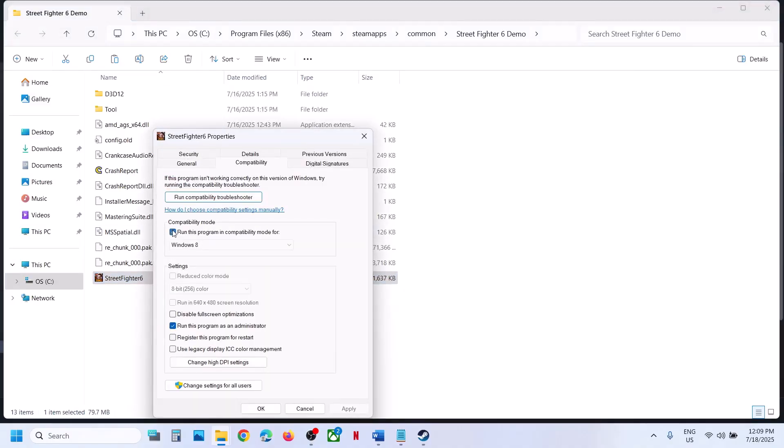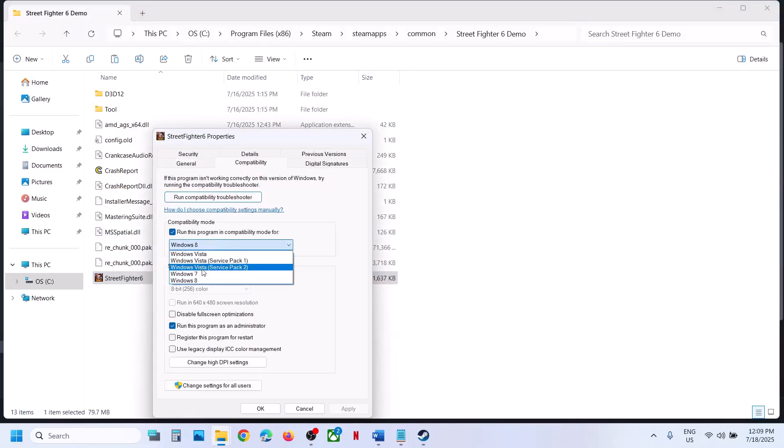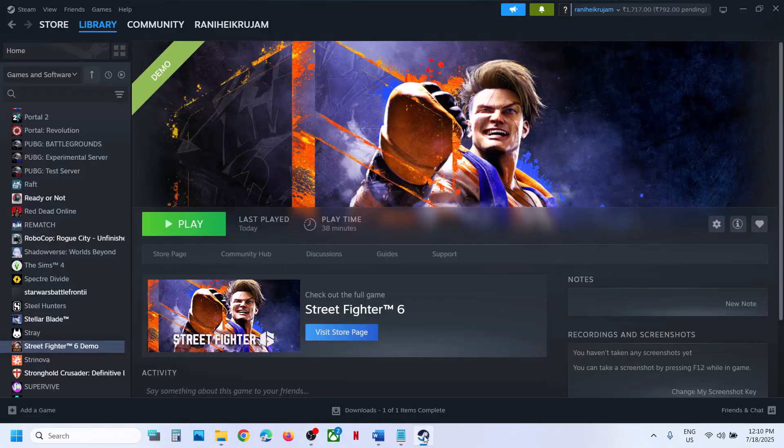If still not working, go to Properties again and this time select compatibility mode — try Windows 8, hit Apply, click OK, launch the game and check. If still not working, try Windows 7, hit Apply, click OK, launch the game. If still not working, disable Full Screen Optimization, hit Apply, click OK, launch the game and check. If you've checked all these boxes and it's still not working, you can uncheck them and follow the next step.